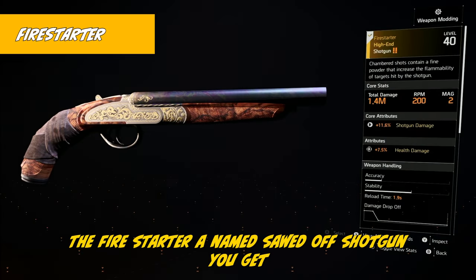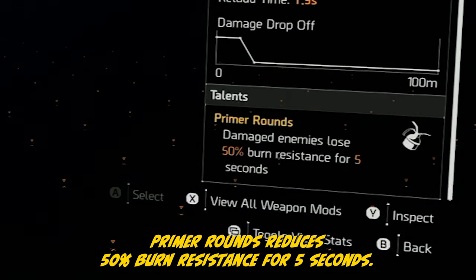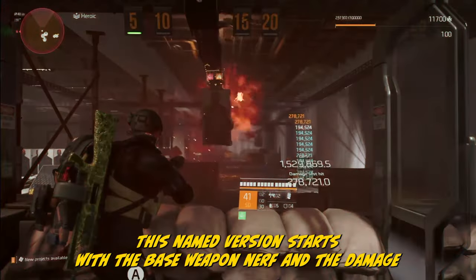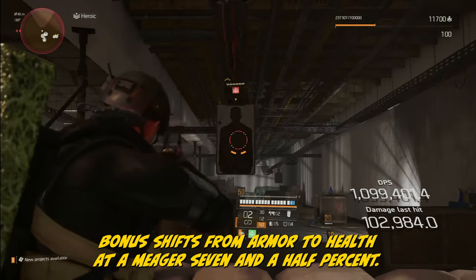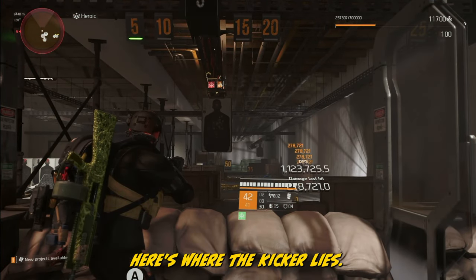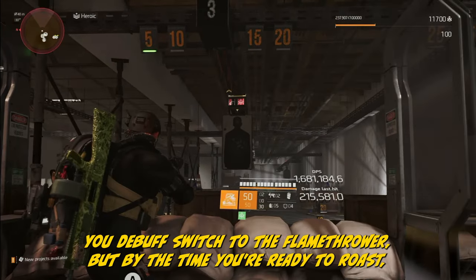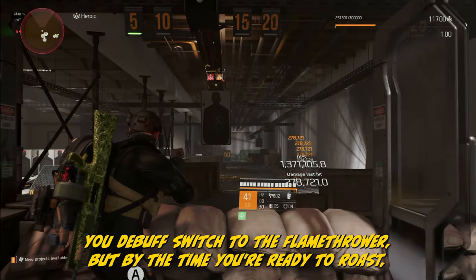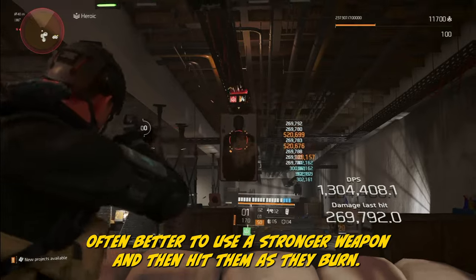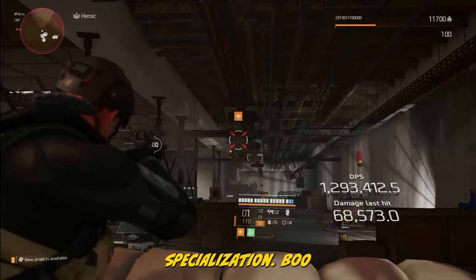The Firestarter is a named sawed-off shotgun you get with the Firewall Specialization. Its talent, Primer Rounds, reduces 50% burn resistance for 5 seconds. This named version starts with a base weapon nerf, and the damage bonus shifts from armor to health at a meager 7.5%. Here's the kicker: it's not just about landing hits — you need to play with fire, literally. You debuff, switch to the Flamethrower, but by the time you're ready to roast the timer's almost done. It's often better to use a stronger weapon and then hit them as they burn. You can't even use this unless you are equipped with the Firewall Specialization.